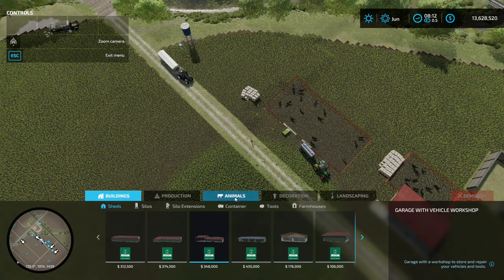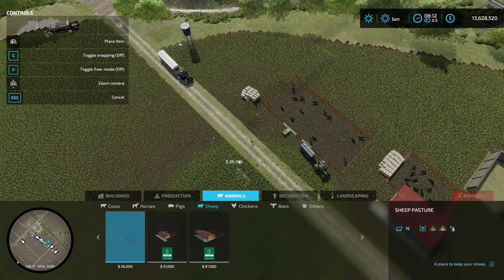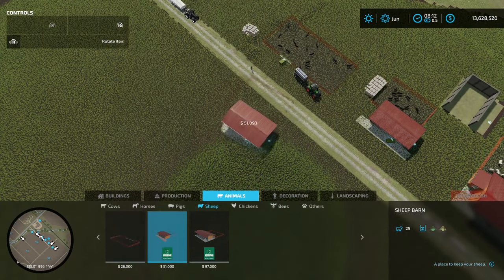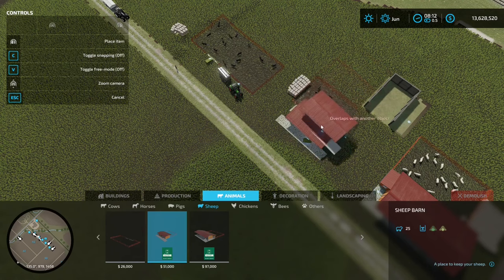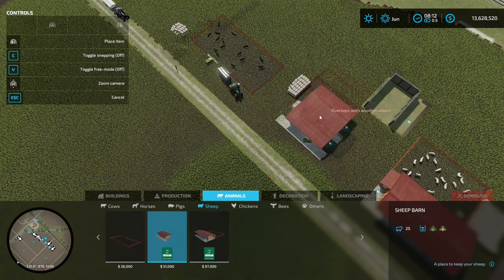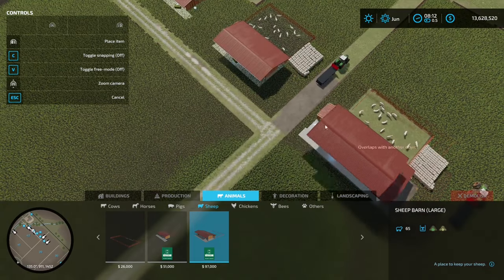For the buildings, click on your construction menu, go to Animals, then Sheep. We've got the small sheep pasture which can hold up to 15 sheep — they need grass or hay and water. The small sheep barn can hold up to 25 sheep and needs grass and hay, but not water, because buildings come with plumbing.